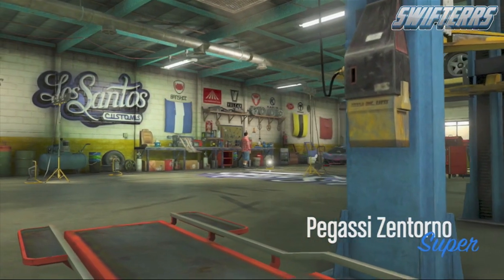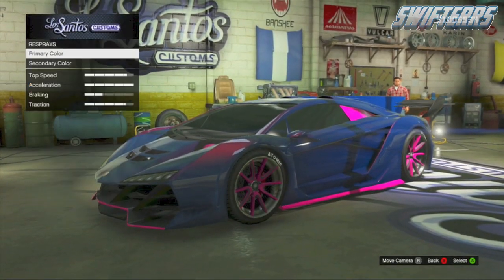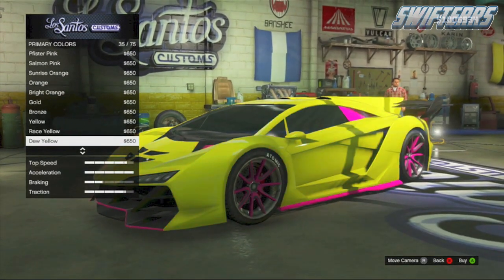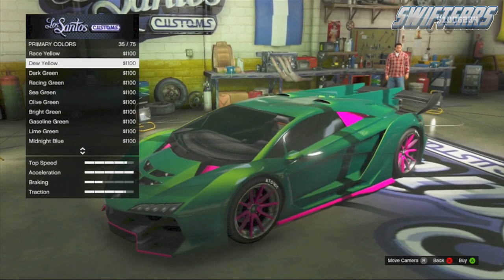The next paint job that I'm going to be showing you is a coral green, and I know a lot of you guys were asking for a good green paint job. So in order to obtain the coral green respray, go to your metallic section of the respray option, and you're going to want to apply a sea green as the primary base. The sea green by itself is very ugly looking, but from here go to your pearlescent option, and you're going to want to apply a dew yellow as the pearlescent tint.